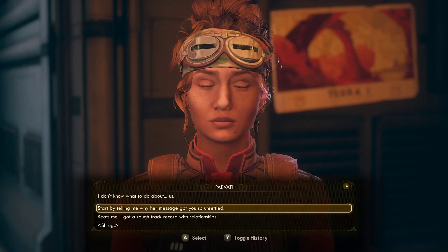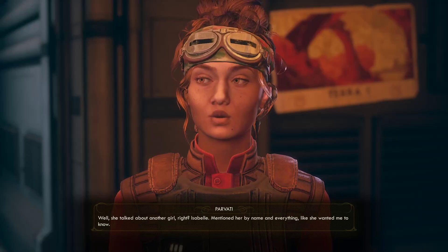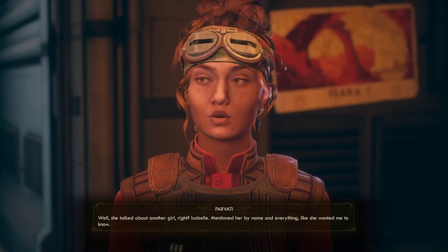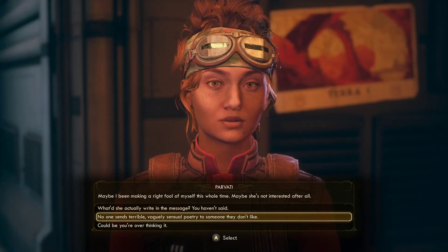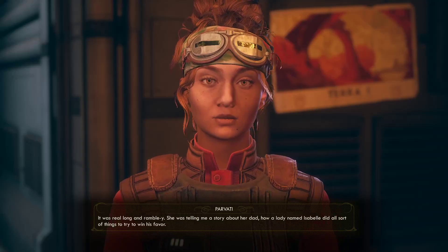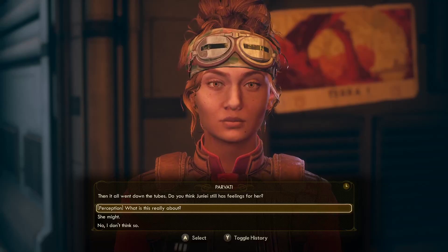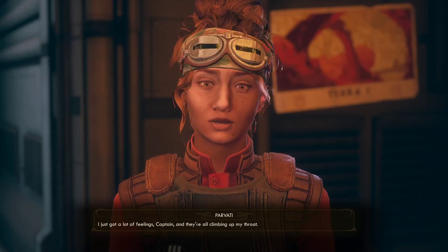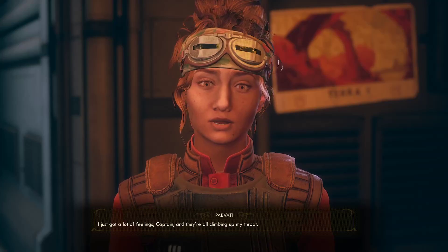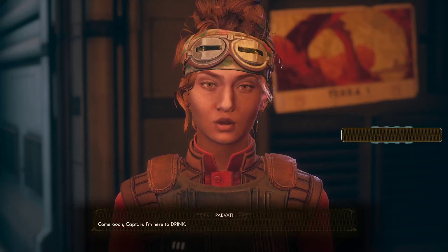Start by telling me why her message got you unsettled. Well, she talked about another girl - Isabel. Mentioned her by name and everything, like she wanted me to know. Maybe I've been making a right fool of myself this whole time - maybe she's not interested after all. What was in the message? What did she actually write? It was real long and rambly. She was telling me a story about her dad - how a lady named Isabel did all sorts of things to try to win his favour. This Isabel lady never quite managed to get her dad's approval, but they carried on anyways. Made something good out of a bad situation. Then it all went down the tubes. Do you think Junlei still has feelings for her? The only thing you can control is you. So if I'm doing my very best to be kind and open-hearted, I shouldn't worry how she thinks of me? Exactly. I don't know that I got that in me - sometimes I feel real mean inside, Captain. I think ungenerous thoughts. So what? We all do. I suppose so, but I want to be my best self for her. A good person, worth caring for. Come on then, let's get you some water - you're no drinker, Pat.